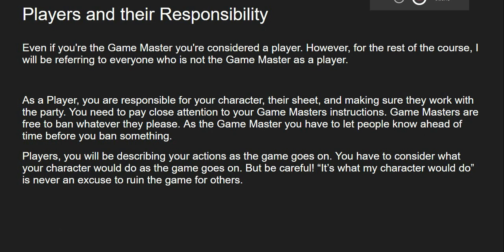As a player, you're responsible for your character, their sheet, and making sure they work with the party. You also need to work with your Game Master to make sure your character works with the game premise. Pay close attention to the Game Master's instructions, because they are able to ban whatever they want at their table. Sometimes they might ban something that makes no sense — maybe Barbarians are not in play, maybe you can only play Clerics. You have to pay attention to these things, because it's very possible you're not going to have fun at that table.